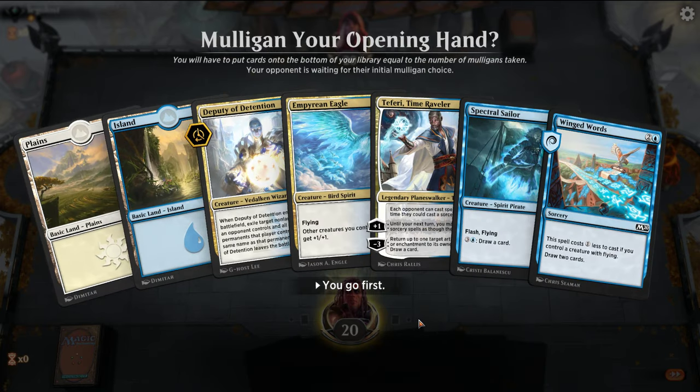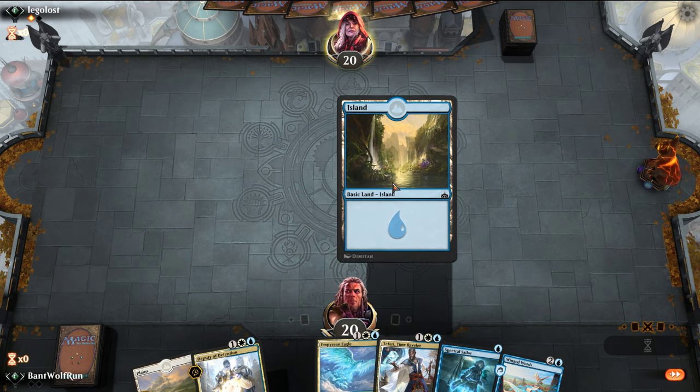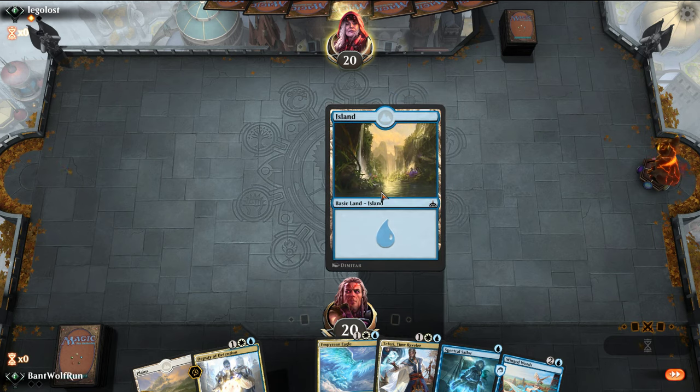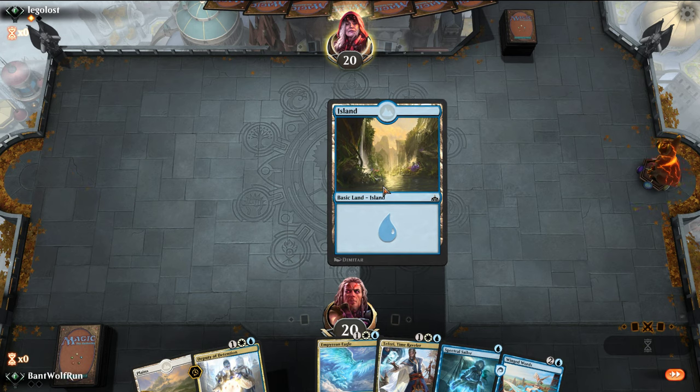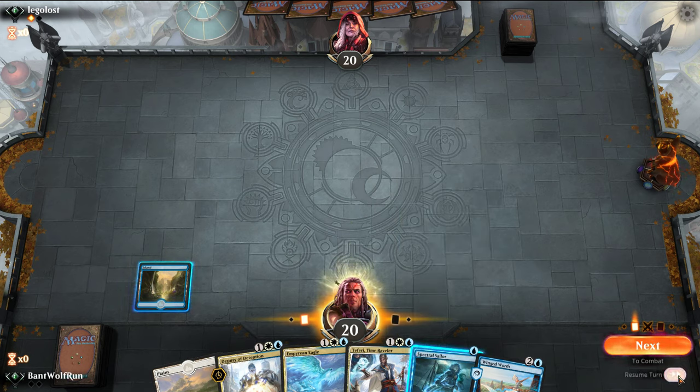We'll play it first — yeah, we'll keep. We can Sailor on one, Winged Words on two. We have a bit of a clutter at the three-drop slot, so if they shock our Sailor we're in a little bit of trouble. Opponent mulliganed. Just pass the turn.